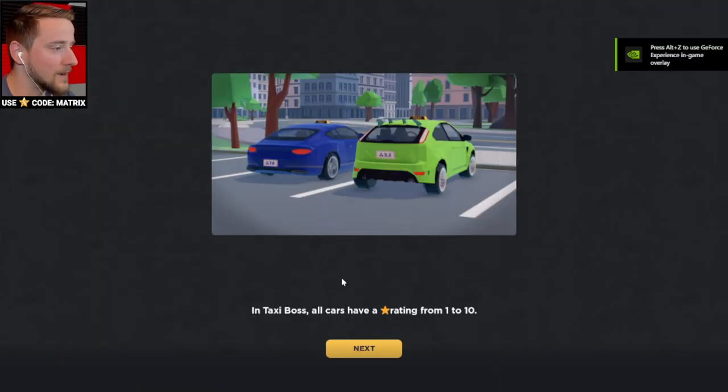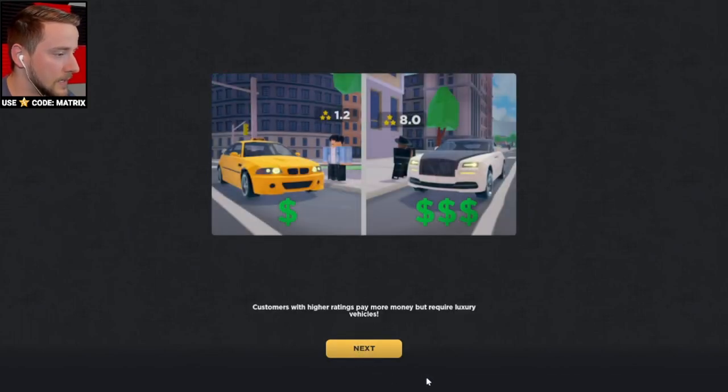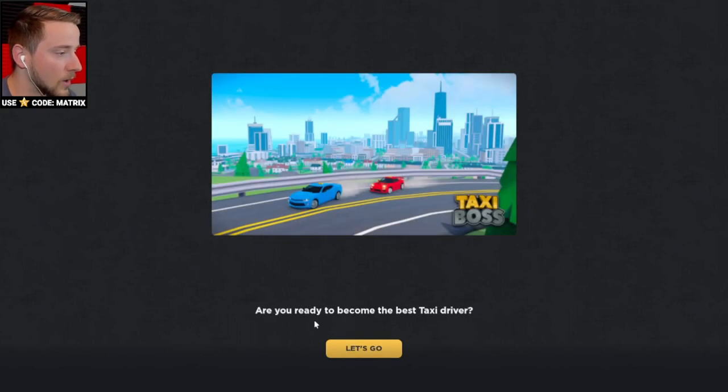Here we are in Taxi Boss with a small tutorial. In Taxi Boss, all cars have a star rating from 1 to 10. Let's click next. Customers with higher ratings pay more money, but require luxury vehicles. So we can modify and customize our garage.